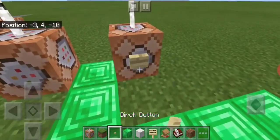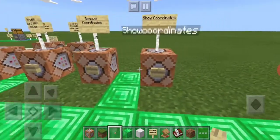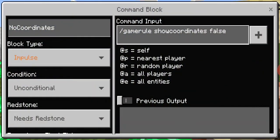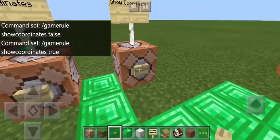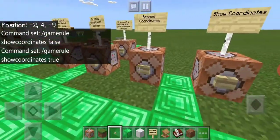This is a hundred times faster — you don't have to download the world, you don't have to save it. Even if your internet's terrible, you can still do it. So here we have two command blocks: one to remove, and one to show coordinates. I do it this way just so you can see the two commands without having to watch me type it every single time.